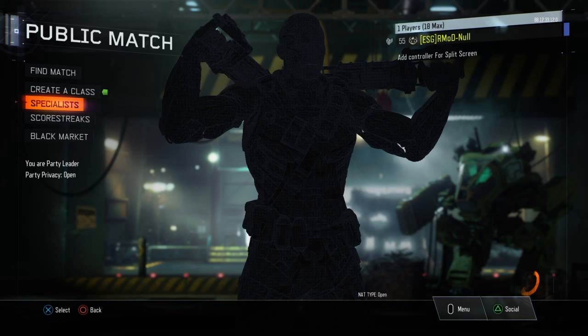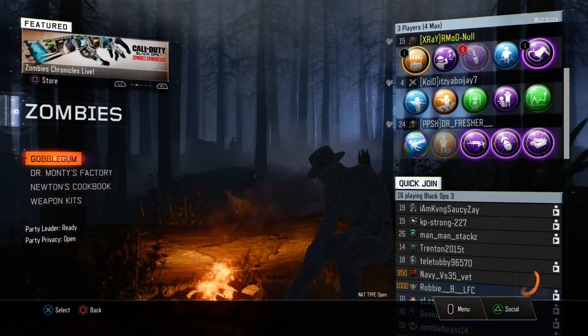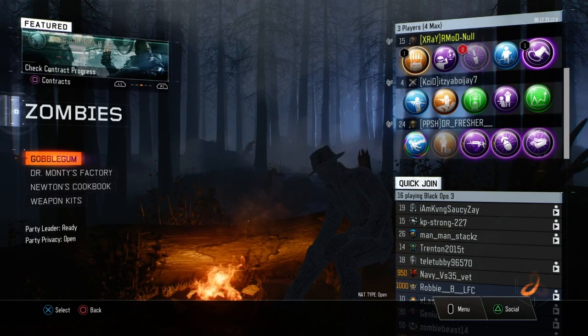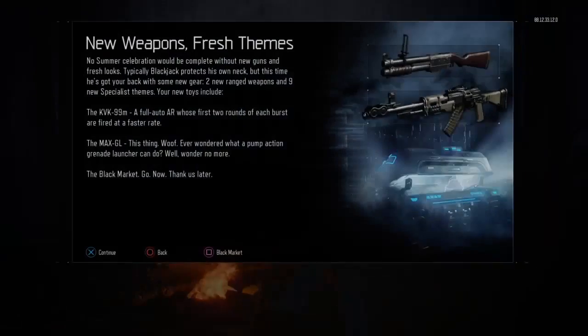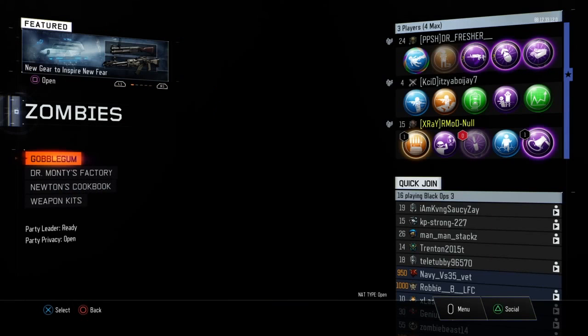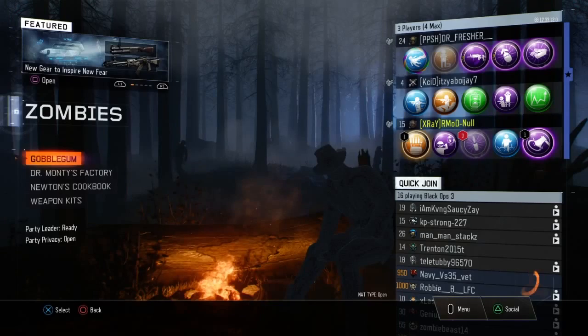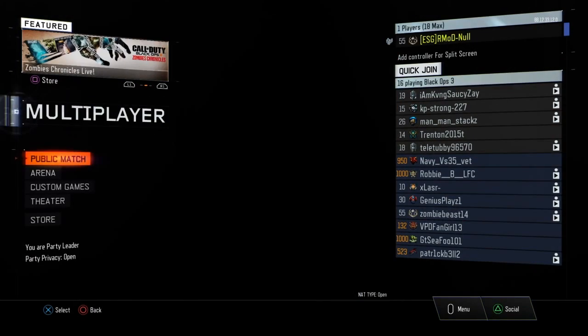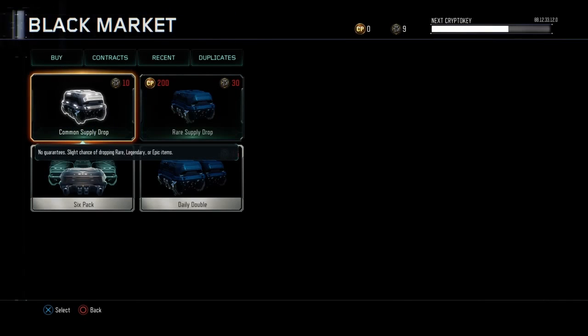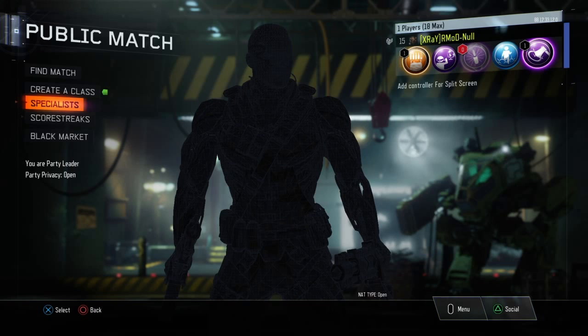But remember, bruh, this is a glitch. We're trying to drop this before it gets patched. So everybody hit that like on this video. So once you go here, you see at the top on your left hand side, you want to go to your Black Market, or whatever this says right here — click that. Want to back out, leave lobby, go straight to multiplayer. And when you get to multiplayer, fam, go straight back to Black Market, spam max a little bit, continue, circle, go to your Specialist.